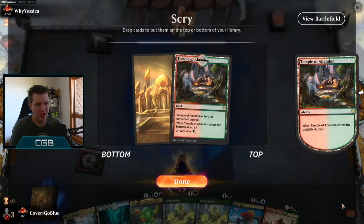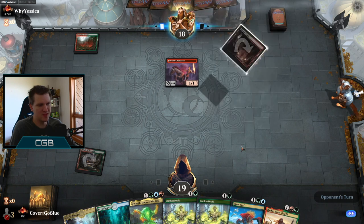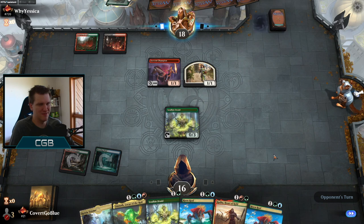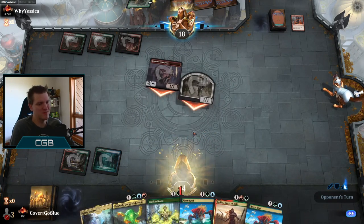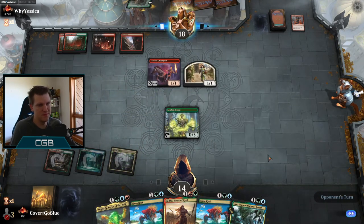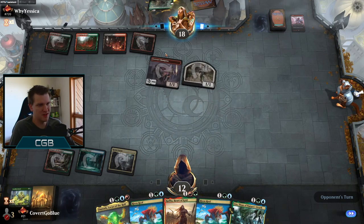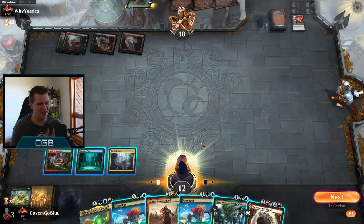I really want to find a Bonecrusher Giant or a land that doesn't hurt me — so we're going to try scrying right away. Nothing like turn one Fervent Champion. What is this — a Jund Fervent Champion? Oh boy. I don't know what's coming. We need O3s. They didn't get to play a Lovestruck Beast — that's the good news. Are you double shocking? Again, they didn't play the Lovestruck Beast. This is not the worst thing that could have happened. Your last card — Bankrupt in Blood. Now I really don't know what's going on. I'm intrigued.